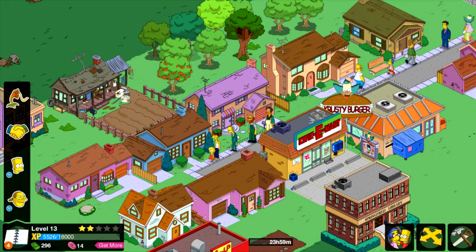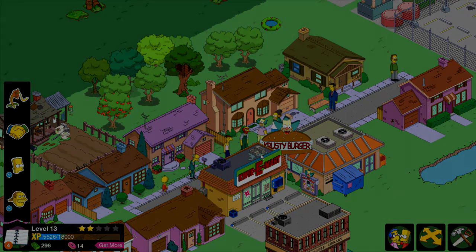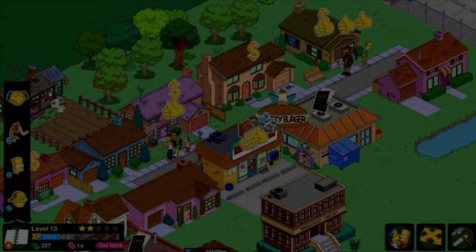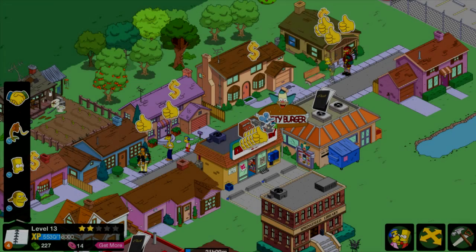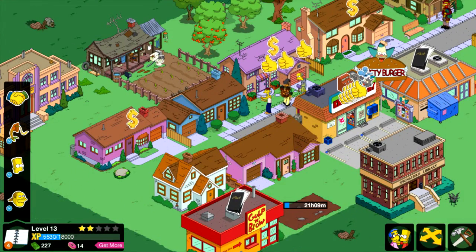But that's really it, so I gotta wait for a couple hours and we're gonna see what's gonna happen next. But the important thing is I'm past the hurdle, or the hump, of the 30,000 cash. And it looks like Bart and Martin are done at the Brown House, destroying it with paintballs.